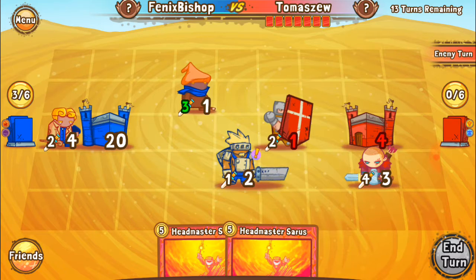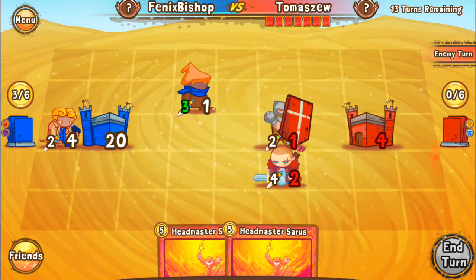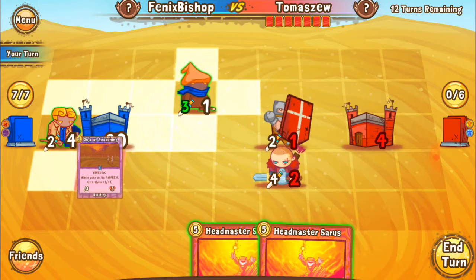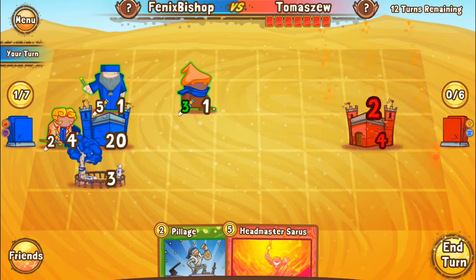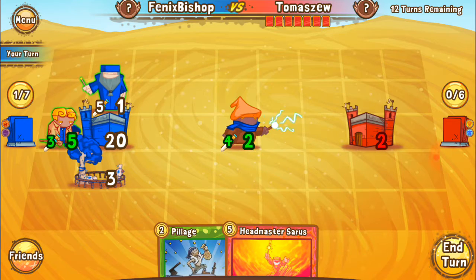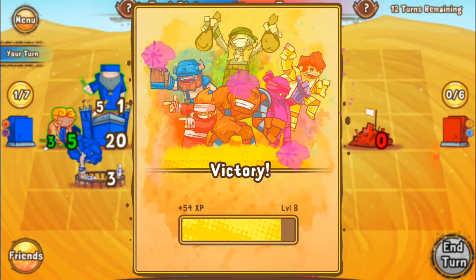Another unit gains plus one, plus one. Siege means if he hits a building or the castle — siege means that ability written after it goes into play after that. Let's put that one out, why not? Boom — and we're going to finish him off. And that's the power of the awakened deck.